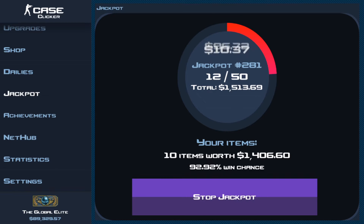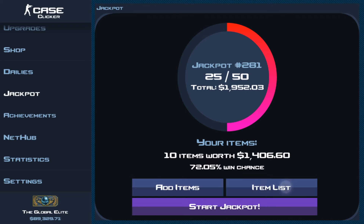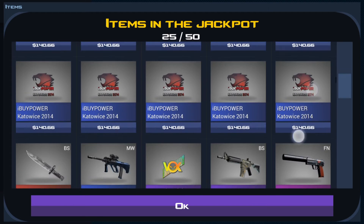We're gonna start it up and see what's falling in — oh my goodness! We're gonna stop it when it gets to about 25, because I want to see what's going in here. You can see a $265 item just went in there. Alright, stopped it right on 25, so what's gone in here so far is my 10 stickers.